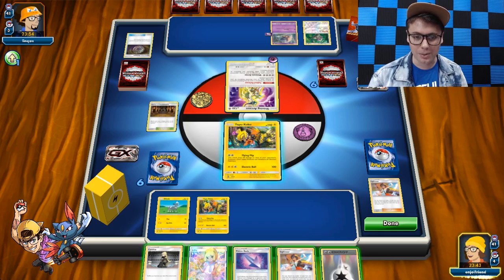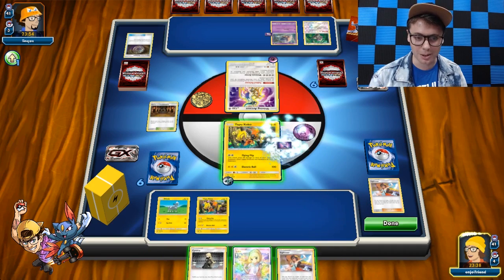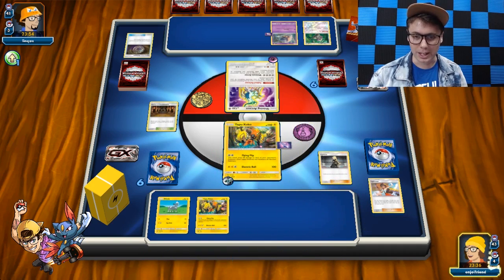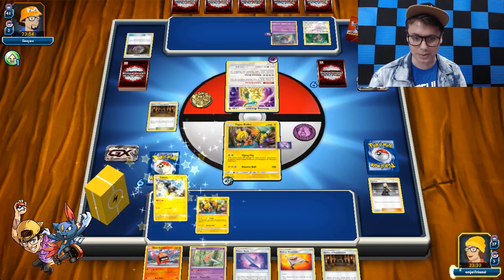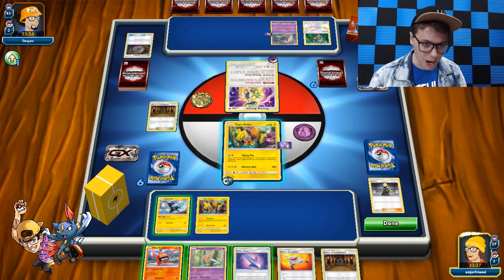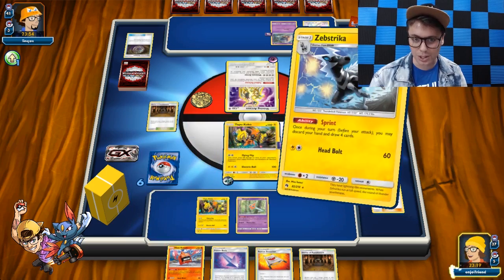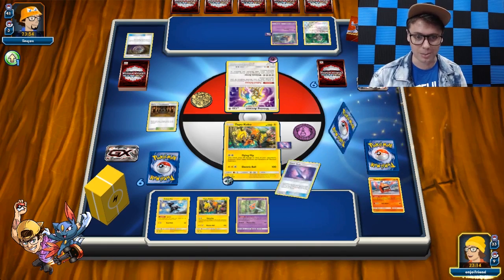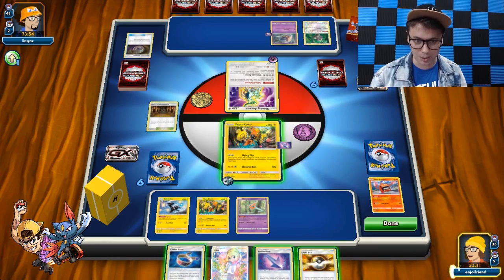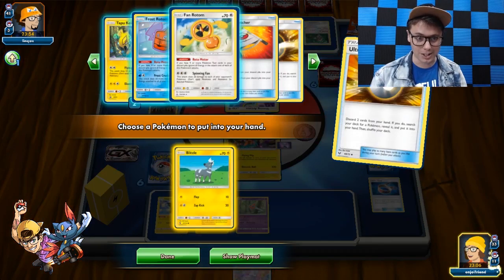I'm going to attach the Poison Barbs as well, and then let's just Cynthia for a new hand. We're going to leave some supporter cards in our deck — no reason to mill those away. We've got the Zebstrika, exactly what we wanted. My opponent's probably playing a Snipe deck too. We don't need the Heat Rotom or the Rescue Stretcher, so we're just going to sprint this hand away. Our goal is to eventually get a second Zebstrika into play — once we get that, we're really rocking and rolling.